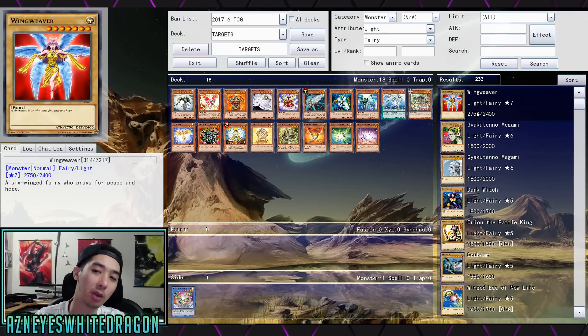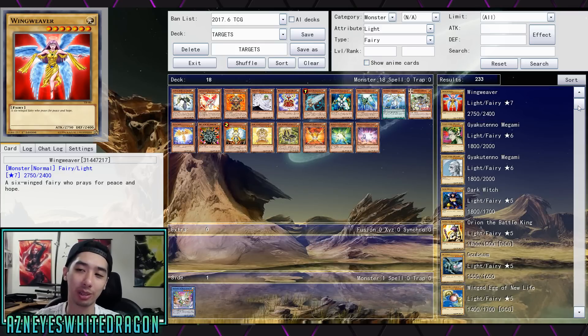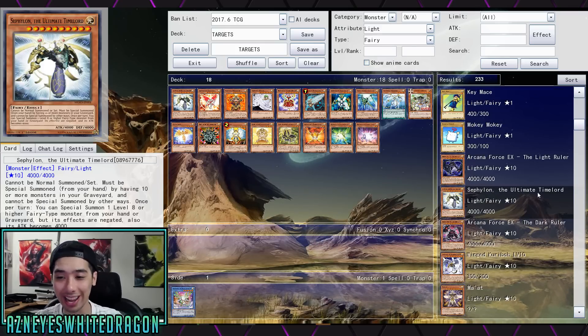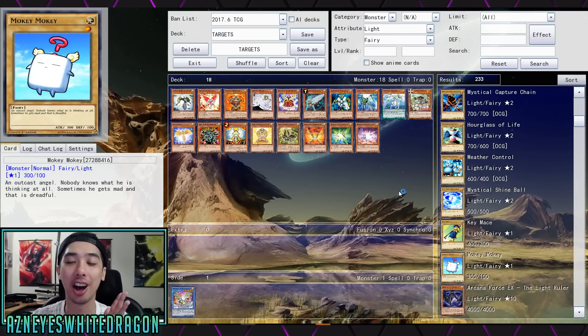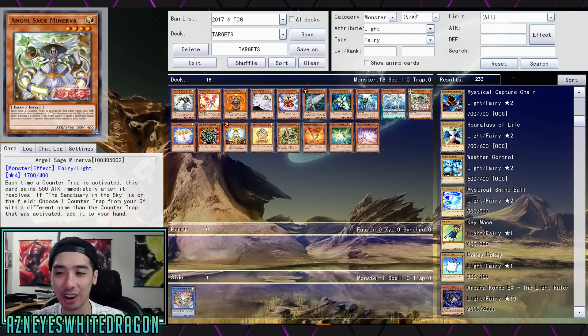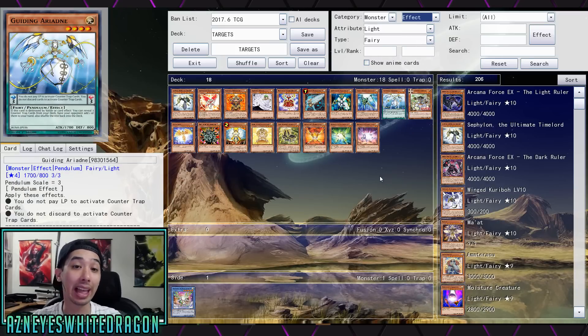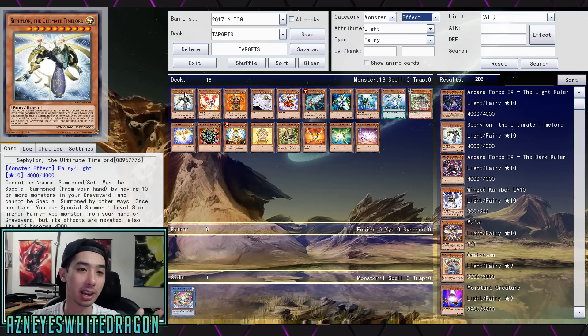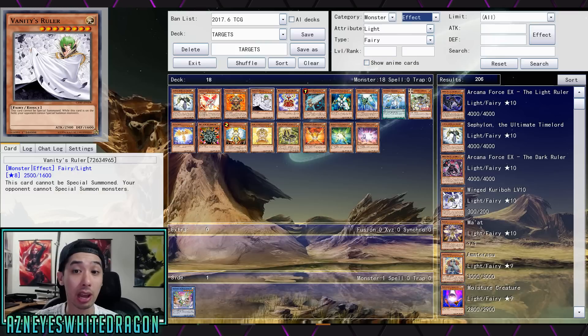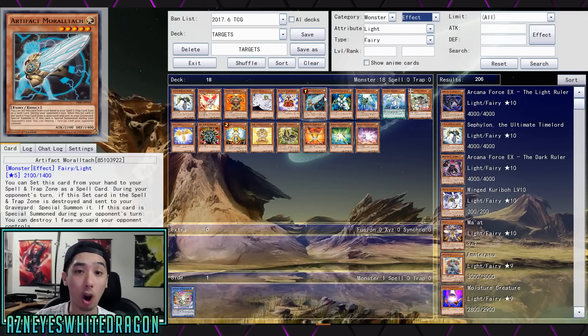There are 233 light fairy monsters including normal monsters, but realistically there aren't any great normal monsters - maybe Mystical Shine Ball, but you wouldn't really want to add that to your hand. Even in the effect monster section there are still 200 light fairies you can add. You can go for Hyperion, Kristya, Vylon, any of the new Parshath cards, the Artifacts - those are actually fairies surprisingly.